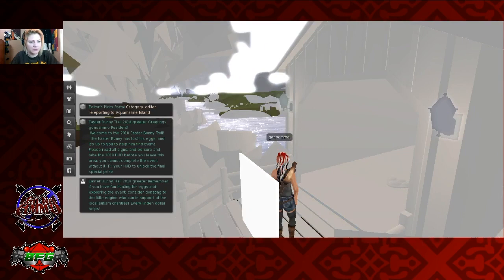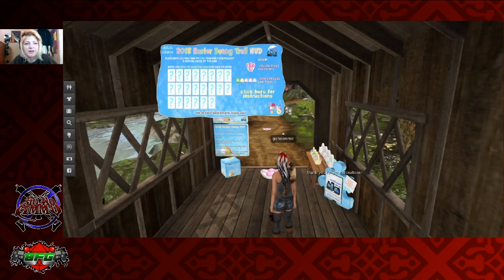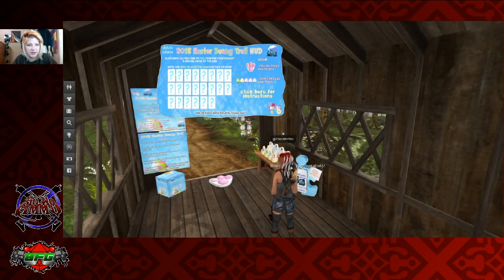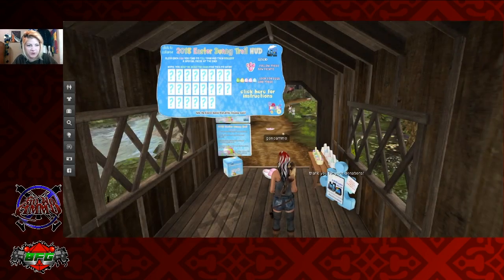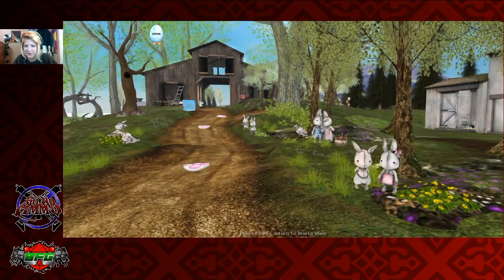Oh, Easter Bunny Trail! We have found ourselves an Easter Bunny Trail, and we're gonna let the world load for a second here. Alright, we've collected the Easter Bunny Trail HUD. The HUD is just this thing that goes on top of your screen here and it keeps you on track of whatever you're currently doing. So since we're currently searching for Easter eggs, that's on top of our screen. This is the pretty little Easter-y world they've created for us.